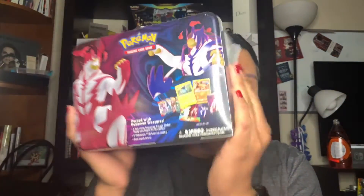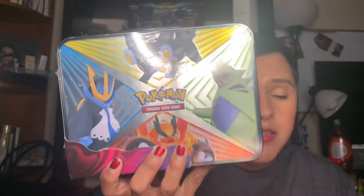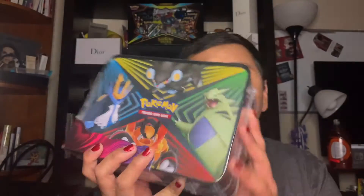We're going to be opening up this little chest. What's this thing called again? A treasure chest packed with Pokemon. I don't know the exact name but yeah, this is with Tyranitar, Pekasamus, Polion, and Luxray. And let's just go ahead and open it up.